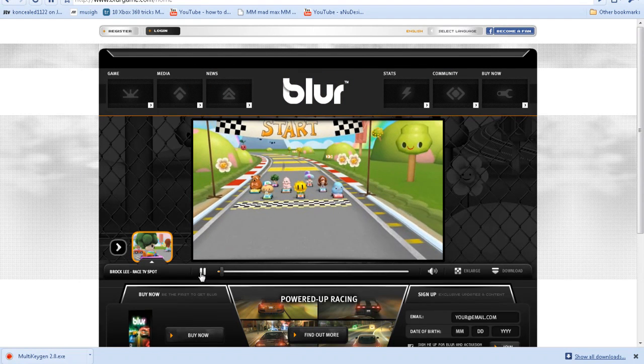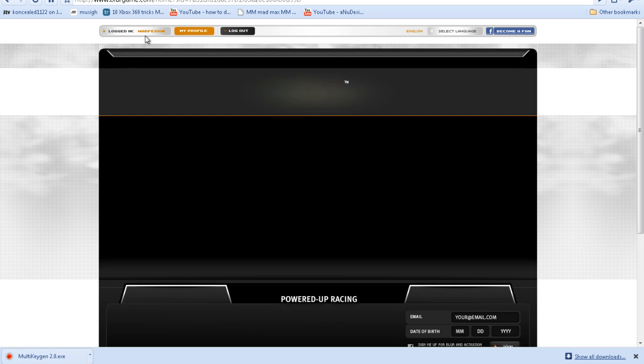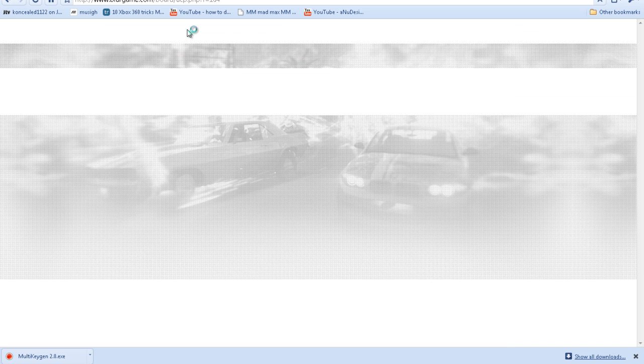There's a trailer tool. Then go to login and log in with your credentials. I'm not sure what that password is, but it's pretty easy. Alright, we're logged in. Then you go to my profile and here you go — XBL trial code, and you have a beta code for the player.